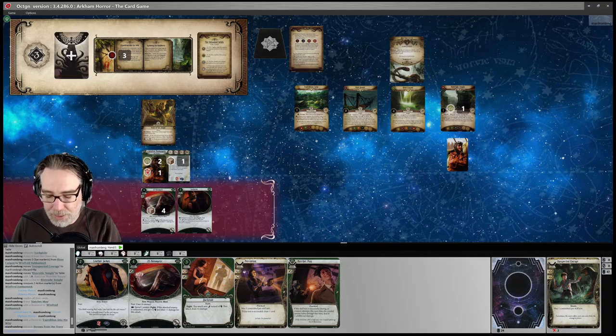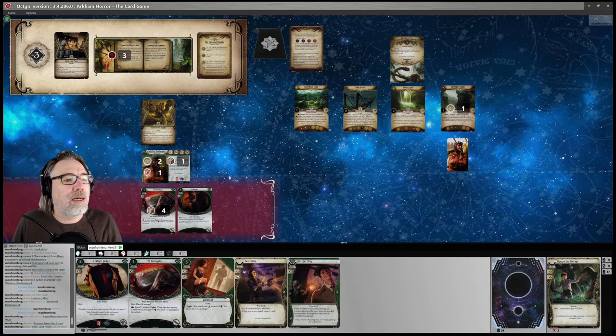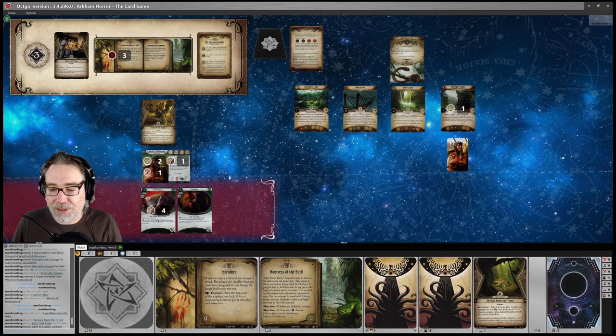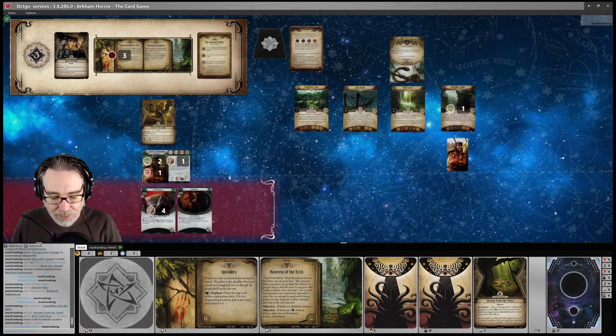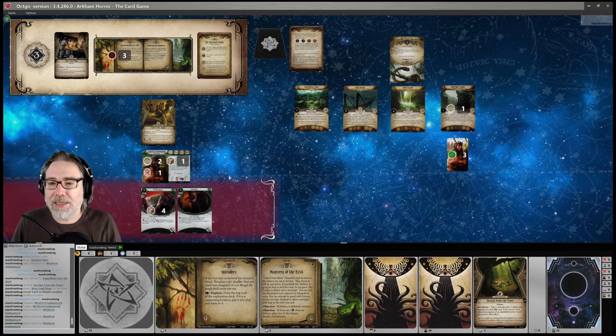Turn four, three of six doom. We draw Best Laid Plans — one of the new treacheries. It has the Peril keyword: you must choose one — lose two actions, or shuffle the top card of the encounter deck into the exploration deck. Neither is a particularly good option. Losing two actions will cost us two horror. I think we have to shuffle a card. The odds are we end up not successfully exploring anyway and take two horror, or we have to deal with the Boa Constrictor. The Boa constrictor is a real problem right now.